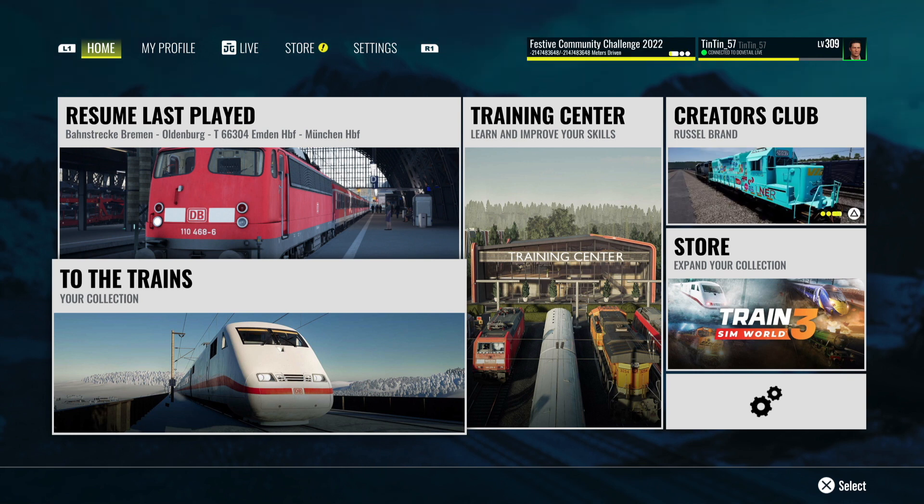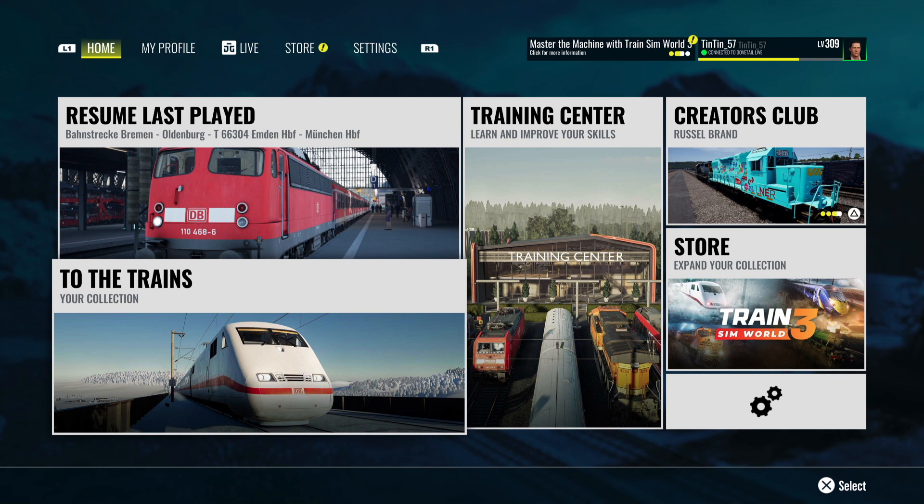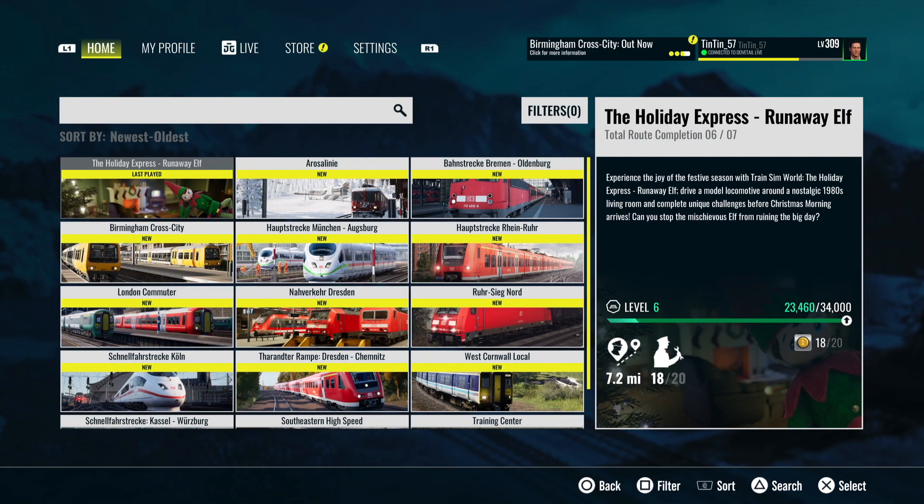Thank you to Dovetail for sending this to me so I can show it to you as a first look for the channel. I've been on and played several of the scenarios that come with it. The description reads: drive a model locomotive around the nostalgic 1980s living room and complete unique challenges before Christmas morning arrives. Can you stop the mischievous elf from ruining the big day?